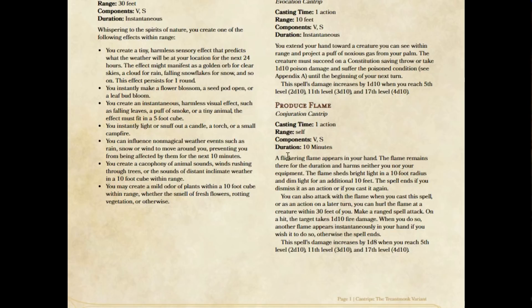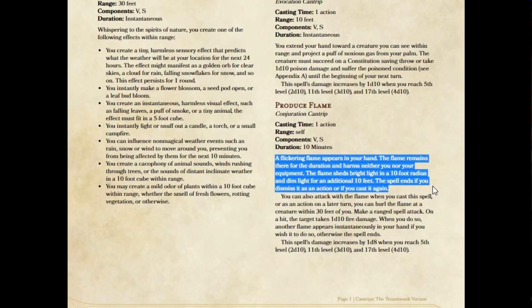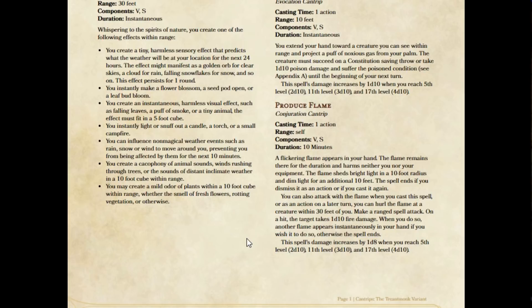So what I've done here is keep the casting time, the range, the components, and the duration all the same. A flickering flame of light appears in your hand, the flame remains there for the duration, and harms neither you nor your equipment. The flame sheds bright light in a 10-foot radius and dim light in an additional 10 feet. The spell ends if you dismiss it as an action or cast it again. You can also attack with the flame when you cast the spell or as an action on a later turn — you can hurl the flame at a creature within 30 feet of you and make a ranged spell attack. On a hit, the target takes 1d10 fire damage — so I've boosted the damage, it now does basically the same as Fire Bolt. When you do so, another flame appears instantaneously in your hand if you wish, otherwise the spell ends. So we can choose to end the spell or have it instantaneously replaced so we don't throw away our light source.